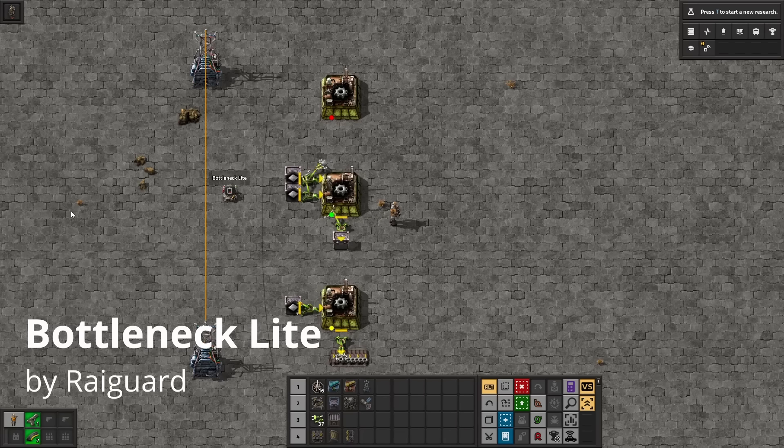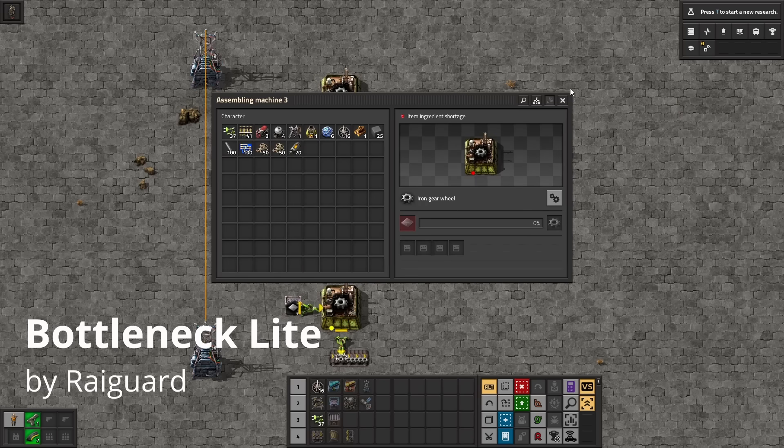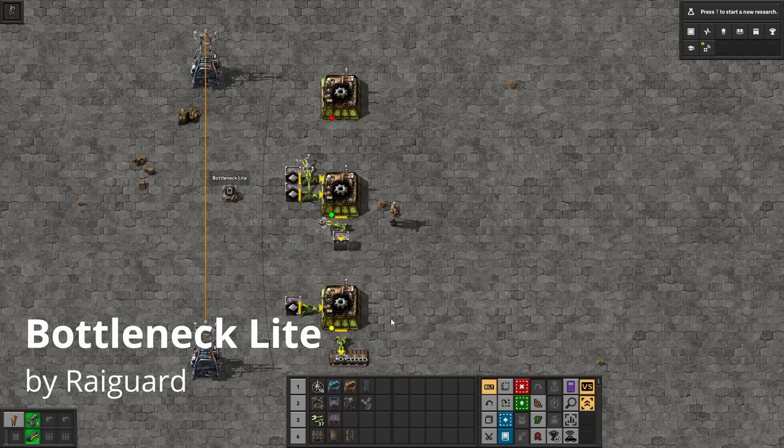Bottleneck Light is a more lightweight and UPS-friendly version of the original Bottleneck mod. All this does is add a little indicator light onto every crafting machine and mining drill which will color code itself based on its current status — red if the building is unpowered or out of ingredients, green if it's working normally, or yellow if its output is full.